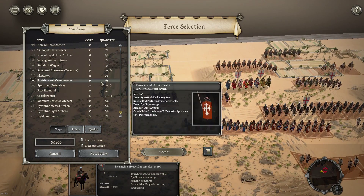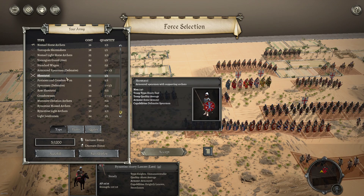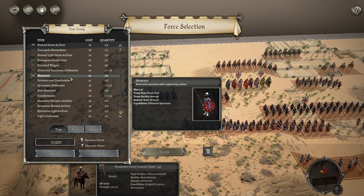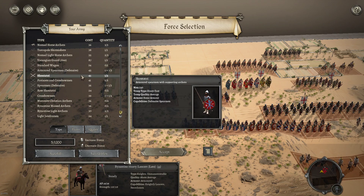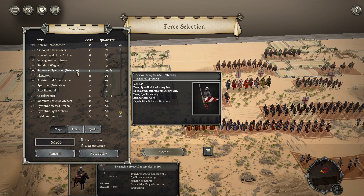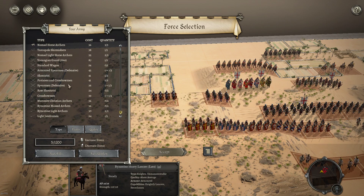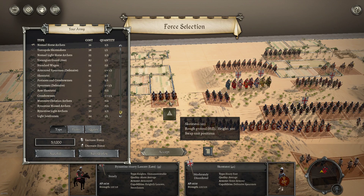I don't know much about this armored spearmen unit — it's just got some armor. It's basically a little bit of an upgrade on your defensive spear, as far as I know. With the points you can take it — I was maxed out on armoured spearmen unfortunately. It's just like an upgrade on the defensive spear, so it's a solid unit.